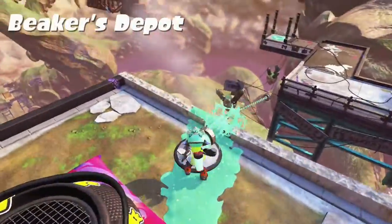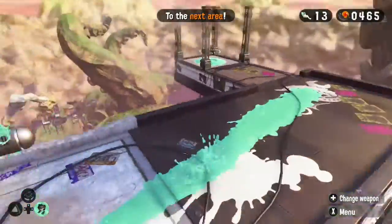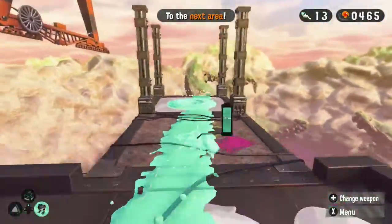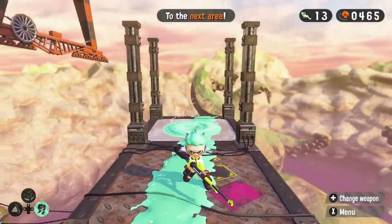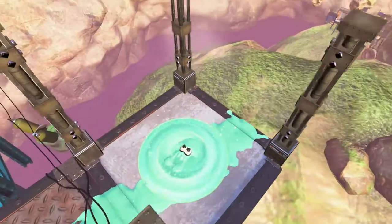Hello, everyone, and welcome back to Splatoon 2. In the last episode, we faced off against an old foe we fought in Splatoon 1 - or I guess Agent 3 did, or Agent 4, I'm pretty sure. And this time, we go to the Slime Skin Garrison.